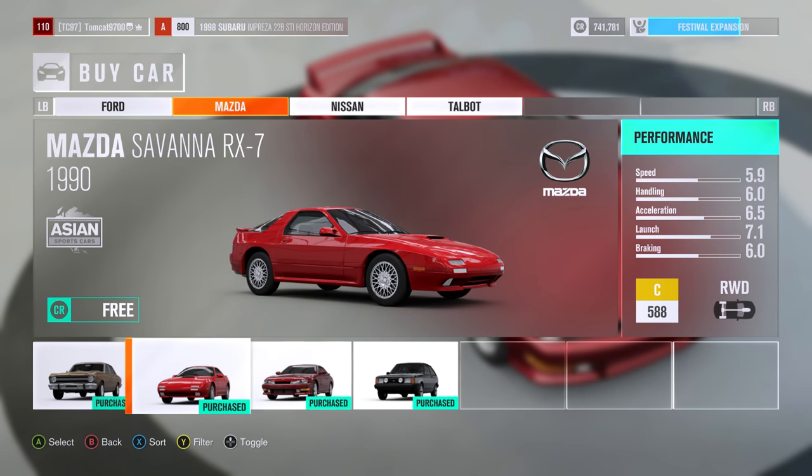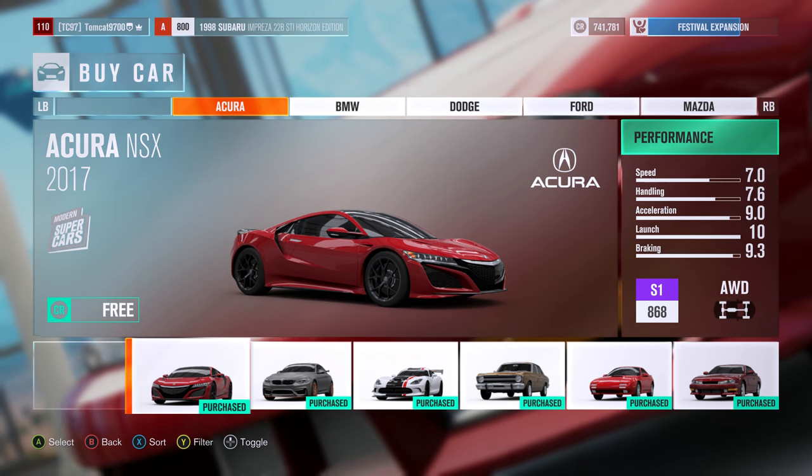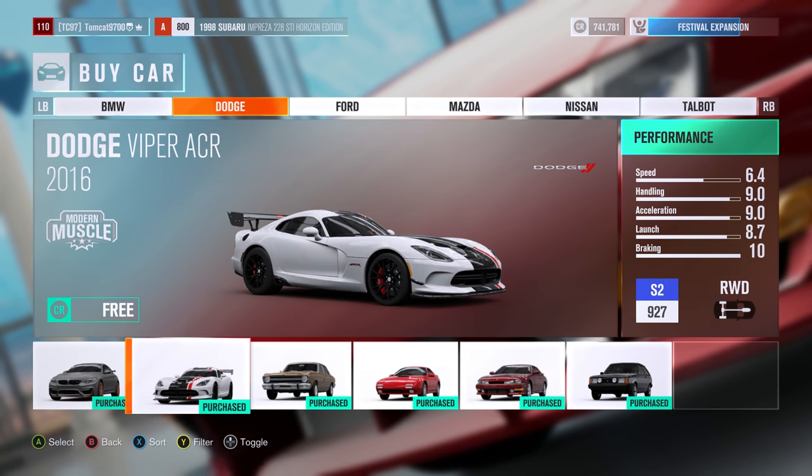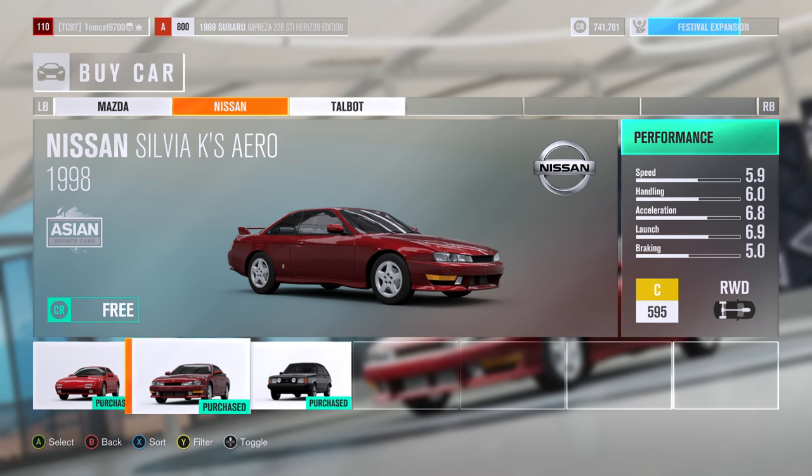Hello, and what is going on today, guys? TomKat here, and today we are back in Forza Horizon 3 for a build of the brand new 1998 Silvia S14. We're going to be doing a Rocket Bunny boss kit, which is going to be a lot of fun. It's going to be awesome.